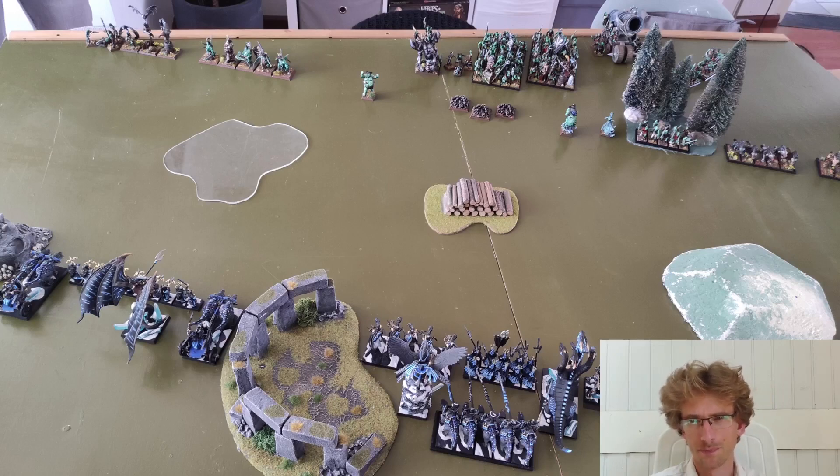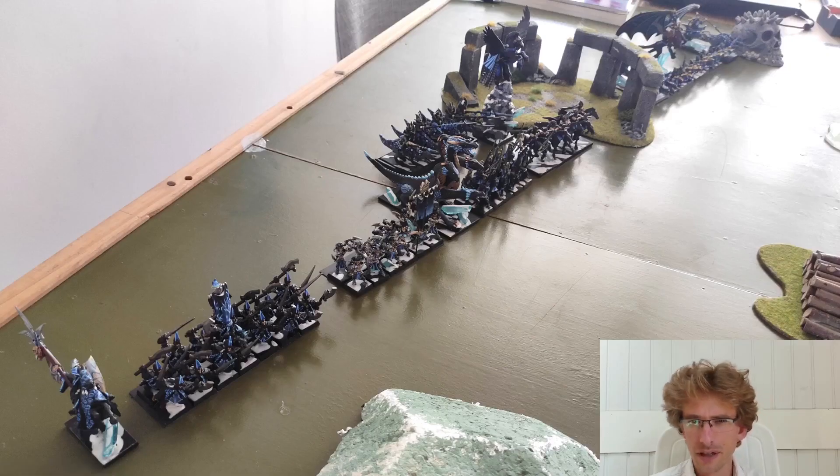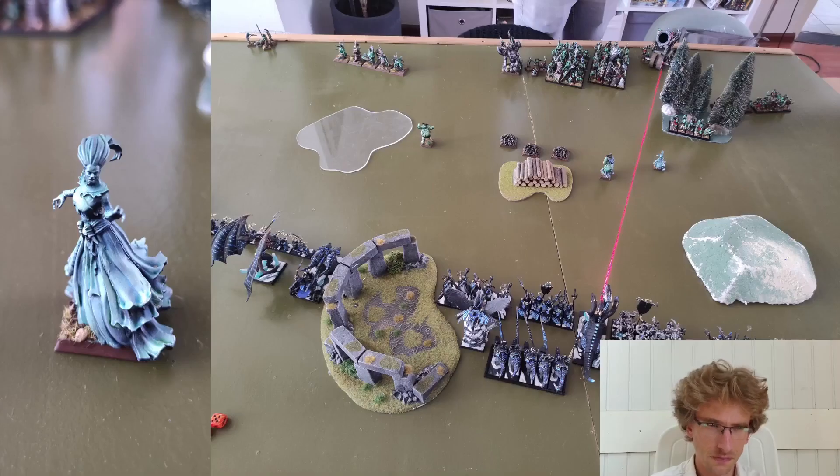Here we still have some deployment pictures. Here we have a close-up of Luther Harkon in a zombie pirate mob, a Caronade, Queen Bess, and in front we have the Bloated Corpse and the Siren. For my deployment, from left to right in this picture I have my BSB, my Corsairs, my Witch Elves, my Hydra, Black Guard, Cold One Knights behind the High Sorceress, some Dark Riders, and then the rest on the other flank. I also took a picture of the Siren because I thought it was an amazing model to see on the table.